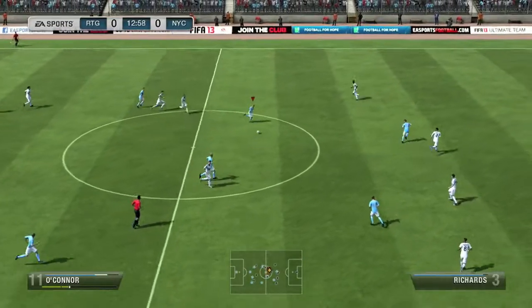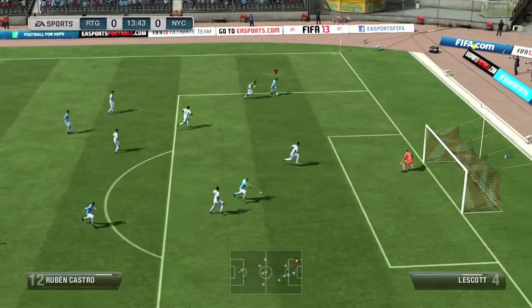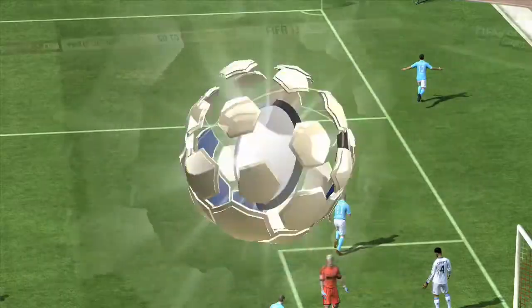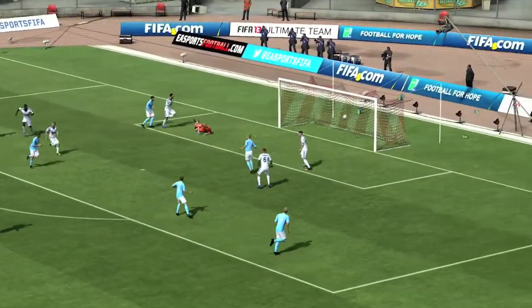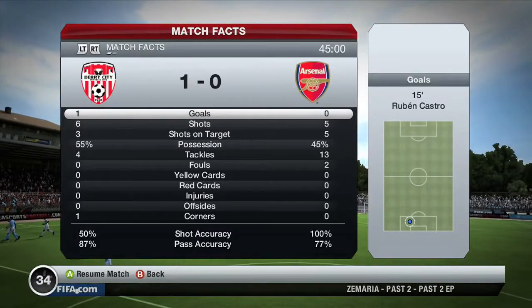But despite that I do open the scoring. I find Ruben Castro — he fake shots and quick feet, cuts inside and a lovely little finish. I just think he's a great player. Shows off that despite being big and powerful, he's also got the movement and the quick feet to really be a top striker in this game.